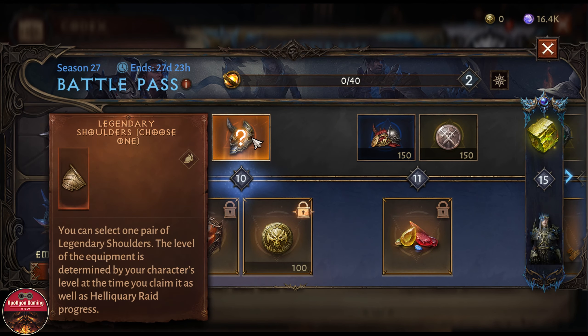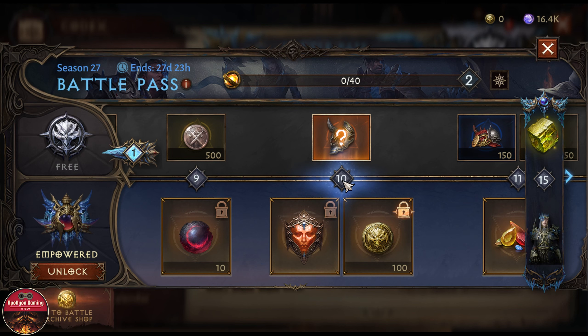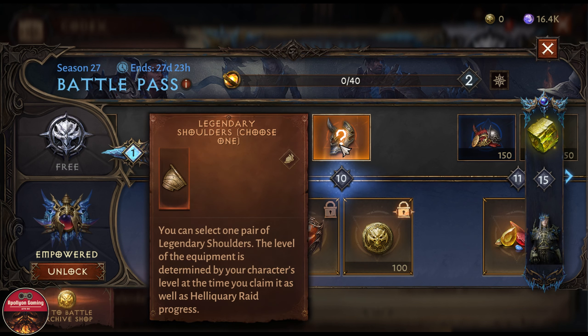Now let's check out the reward track. If we purchase this we get the contract, and at rank 10 it will be the shoulder that we can pick. I would advise not claiming any points for the next couple of days — wait for the major update to go live on the 13th of June. They may increase the server level, so don't try to hit level 10 yet. Wait for the new essences to come out so that once you hit level 10 on the battle pass you can instantly claim one of the new shoulders for your class.